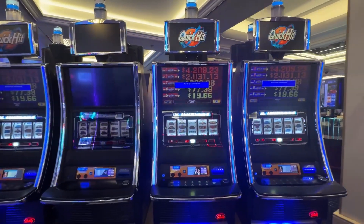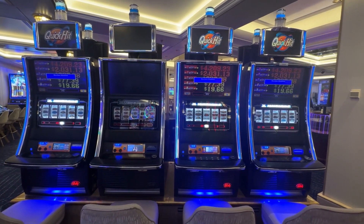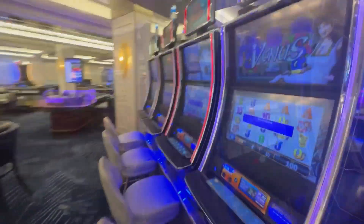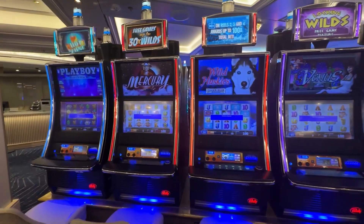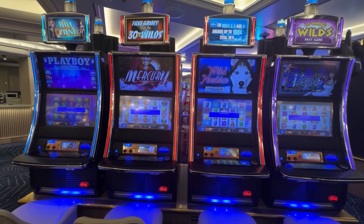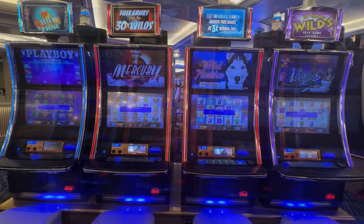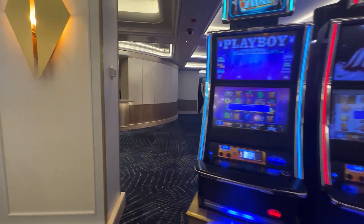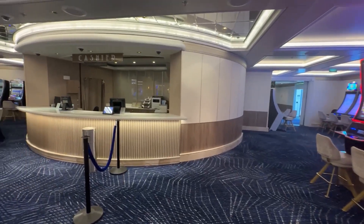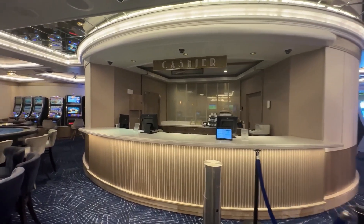This is four Quick Hit machines — that one blacked out is currently out of order and has been the entire cruise. On the other side we have four individual games; there's only one of each of these in the casino: Playboy, Mercury Wild, Huskies, and Venus — each one is a one cent denomination as well.